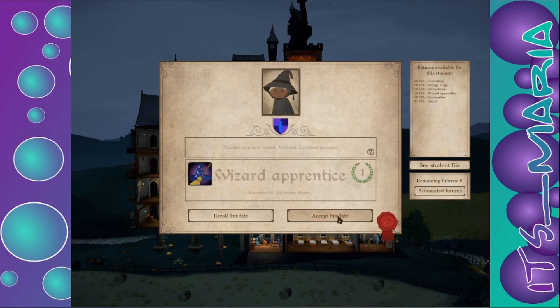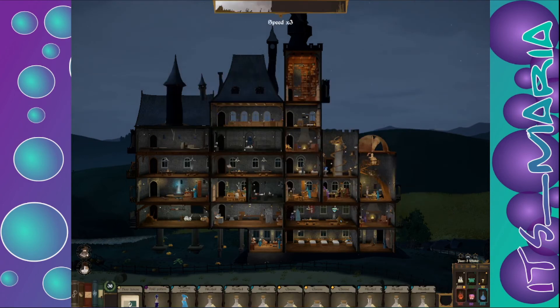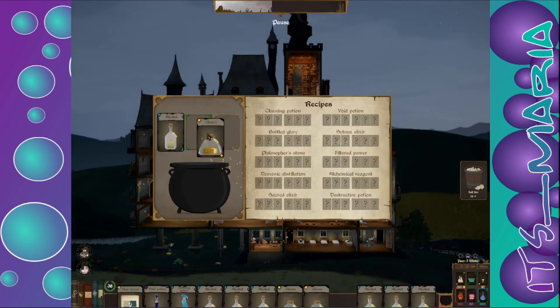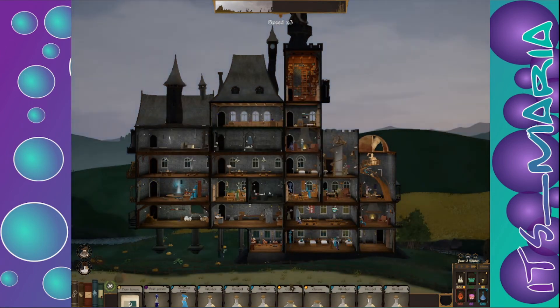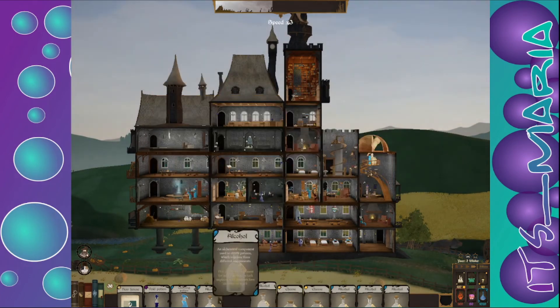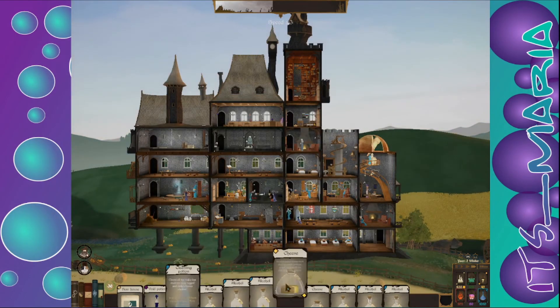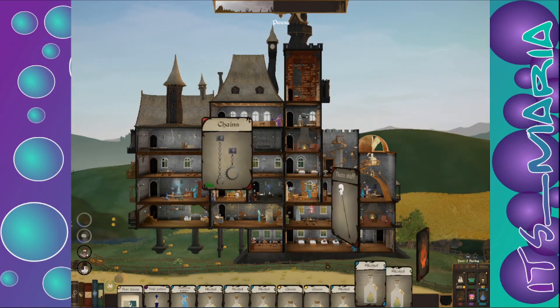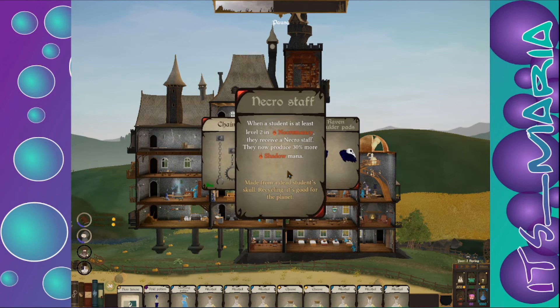Wizard apprentice, wizard apprentice! We're going to try and use the cheese on the pot — can we use double cheese? No. That's all we get on those. Menace, menace, menace — moon chains, neko stuff.